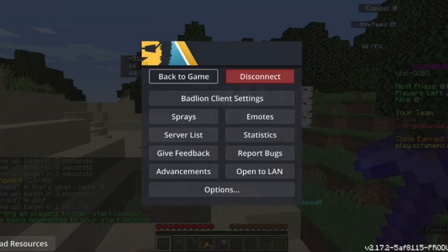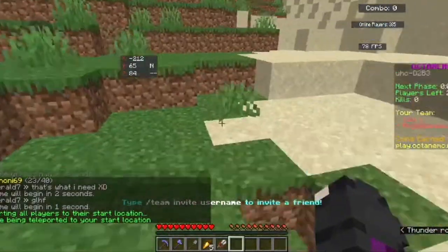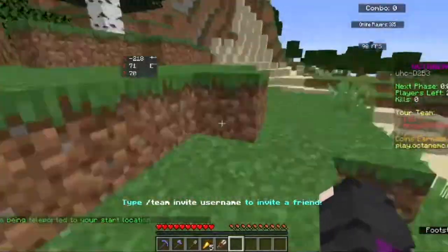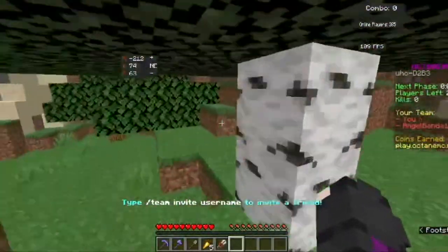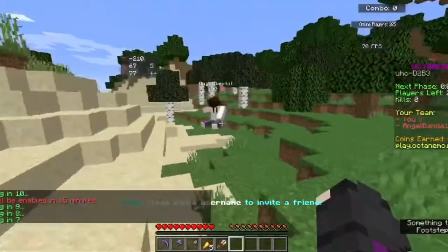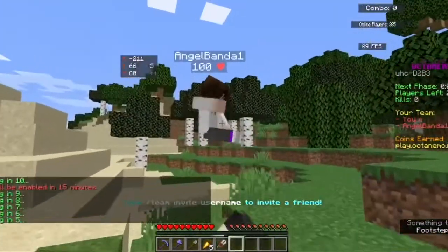Alright, hi guys. We're here playing a team randomizer. I'm with Angel Banda. We are a great team together. You might have seen Angel in some of grape applesauce's videos, graze's videos, that kind of thing. Look — he even has the grape applesauce skin! Isn't that fun?